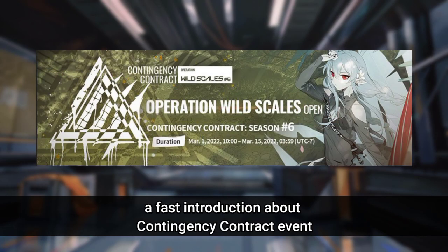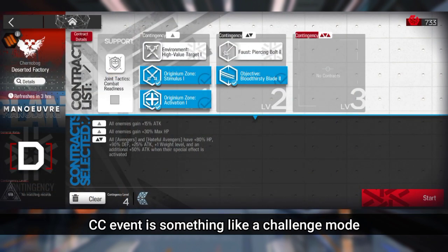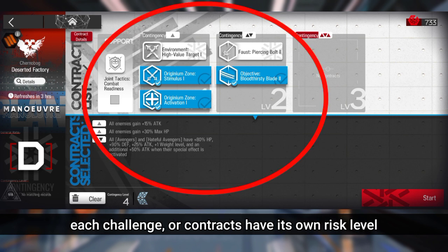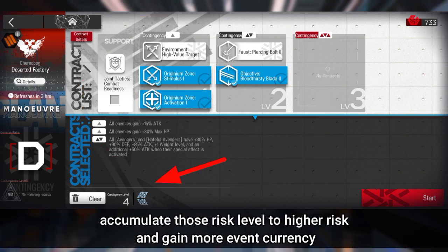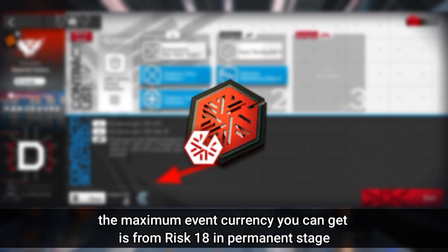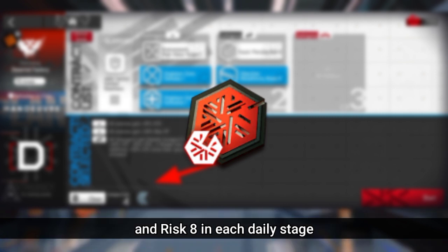A fast introduction about the Contingency Contract event: CC is something like a challenge mode, but you can pick multiple challenges in one stage. Each challenge, or contract, has its own risk level. Accumulate those risk levels to reach higher risk and gain more event currency. The maximum event currency you can get is from risk 18 in the permanent stage, and risk 8 in each daily stage.